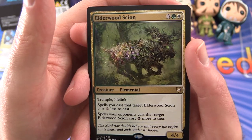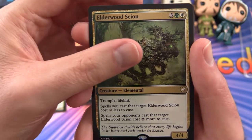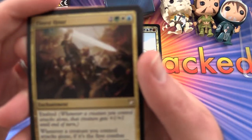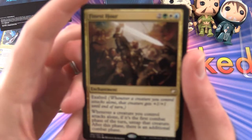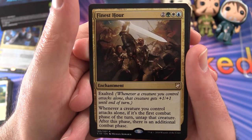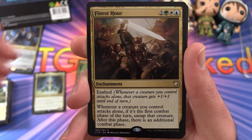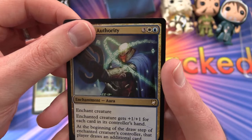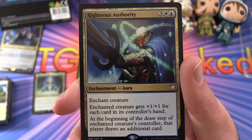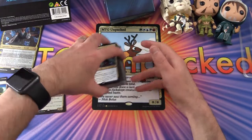Elderwood Scion — 4/4 for 5 mana with trample and lifelink. Spells you cast that target it cost 2 less, and spells your opponents cast that target it cost 2 more. Pretty good. Finest Hour — an enchantment for 5 with exalted. Whenever a creature you control attacks alone, that creature gets plus 1, plus 1 until end of turn. And whenever a creature you control attacks alone, if it's the first combat phase of the turn, untap that creature after this phase — there's an additional combat phase. Holy moly. Righteous Authority — enchantment aura that gives plus 1, plus 1 for each card in its controller's hand, and lets you draw more cards. So that is the deck proper.